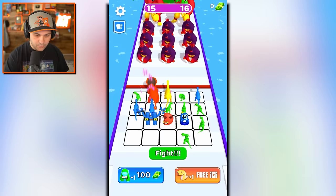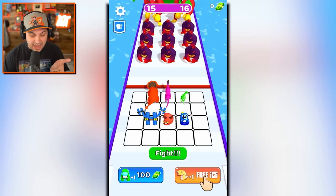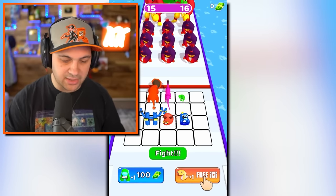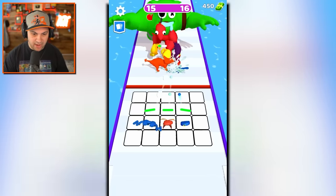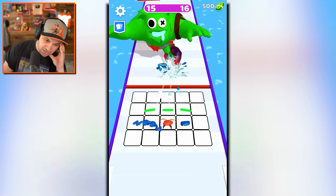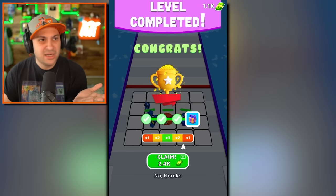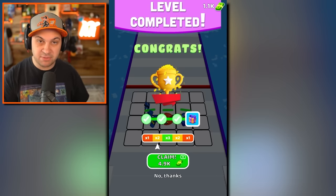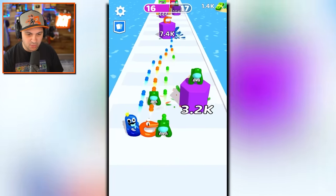Oh we're gonna crash — that hurt, nothing I could do. Merge the dinos to create the ultimate dino! If I watch an ad I can get a Stegosaurus — it's tempting but I'm not gonna do it. Look at this green guy — he's massive! Oh no, I think we might lose! Wait — we won?! We were doing like no damage and then the guys just dropped. I'll take it, that was part of my master plan.